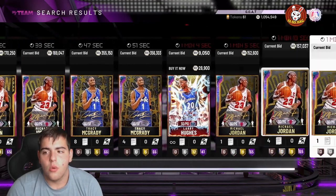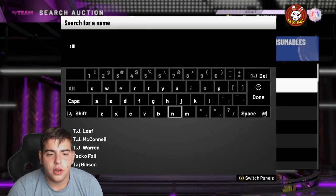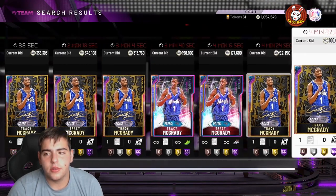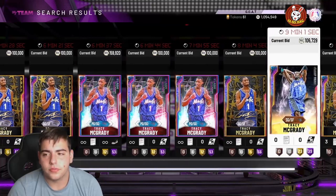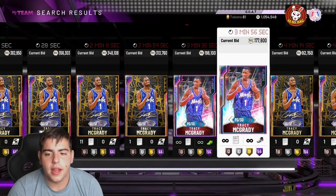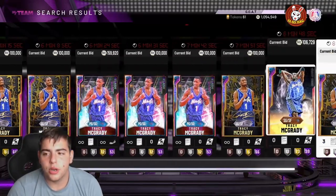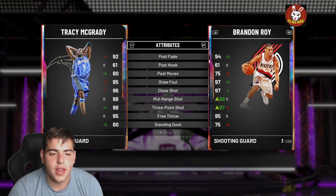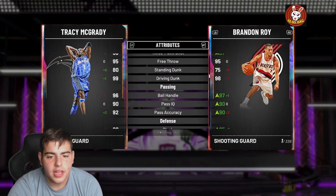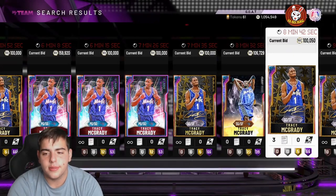We've got 750,000 MT left. We have Giannis and Jordan. Now for small forward — we could get Leap Year TMac. I think Tracy McGrady is going to be one of the goated cards. He was cheaper the other day but rose due to hype, and will likely drop back down. I still think he's absolutely incredible — he still has 40 Hall of Fame badges, and with a shoe added he plays like a GO card. That's 100,000 MT, leaving us at 650,000 MT.